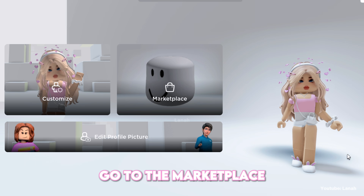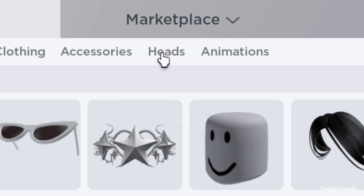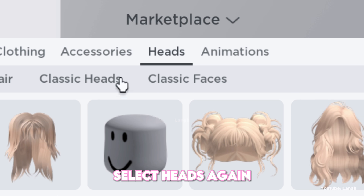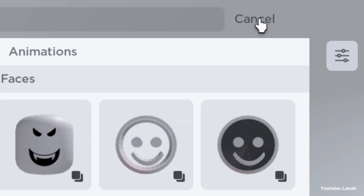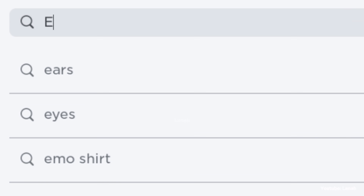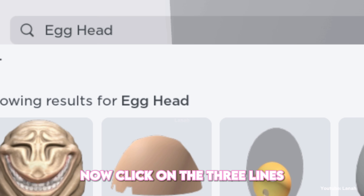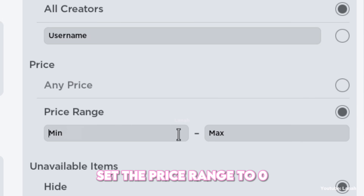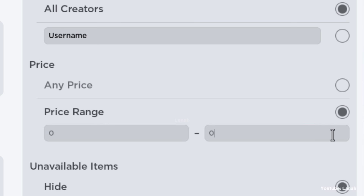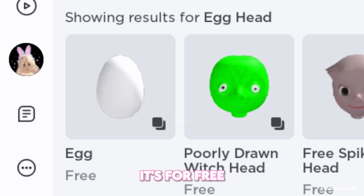Go to the marketplace, click on heads, and select heads again. Now open the search bar and look up egghead. Click on the three lines, set the price range to zero, and here it is — it's free.